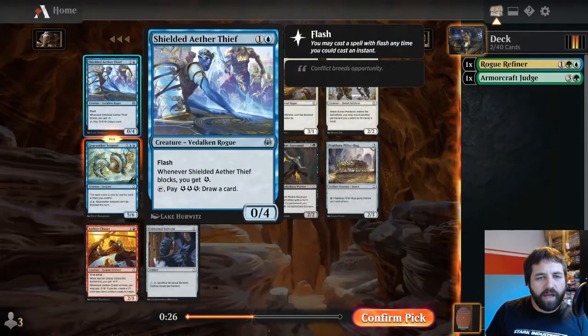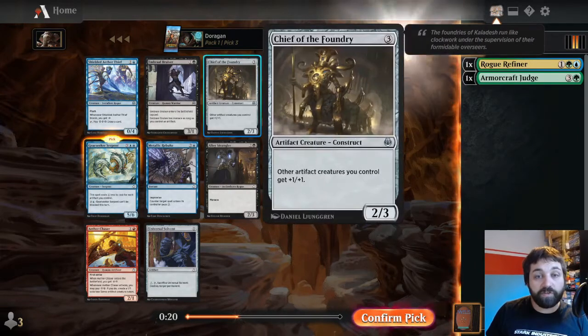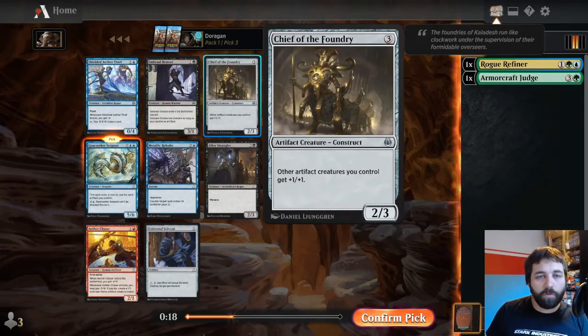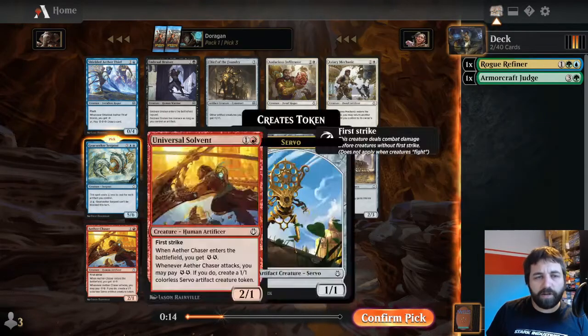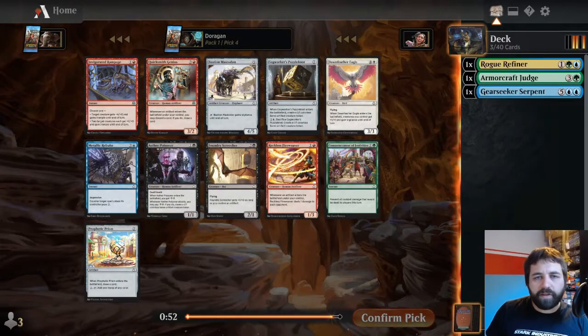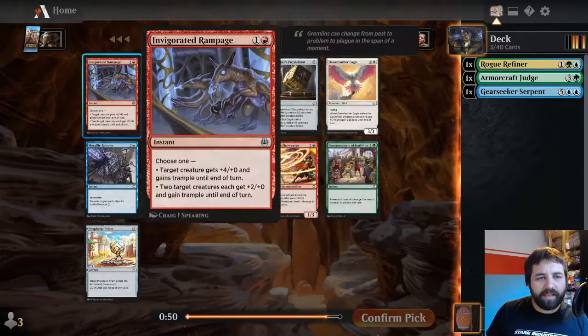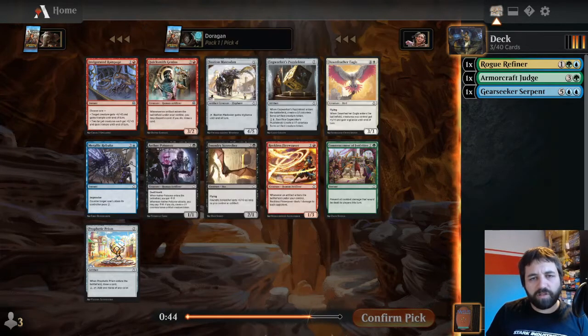Shield of Aether Thief is fine but not on the stronger side. Chief of the Foundry is really good - artifact creatures get plus one plus one. Audacious Infiltrator and Avery McCann are quite good. But Gear Seeker Serpent is really, really good. Invigorated Rampage - I like this card. It's just a surprise finisher: plus four plus one, trample. There's a lot of big things without trample in this format.